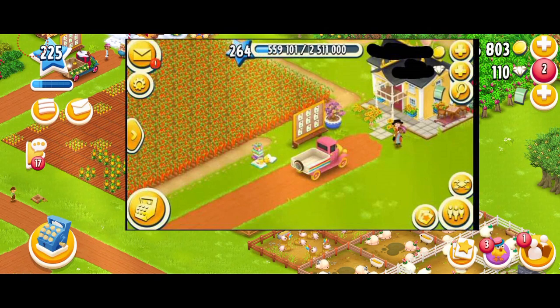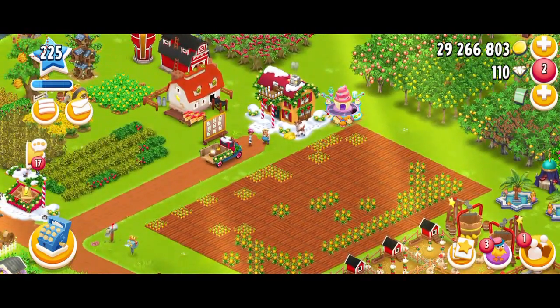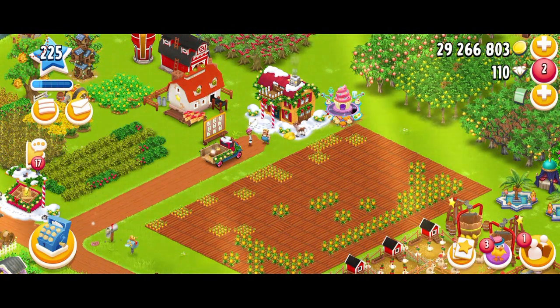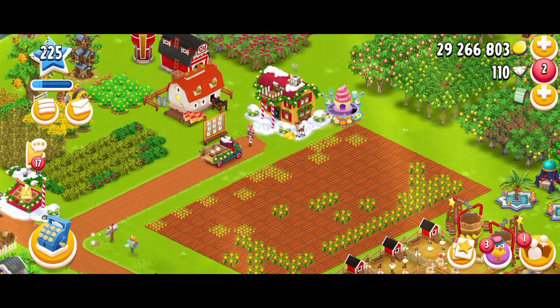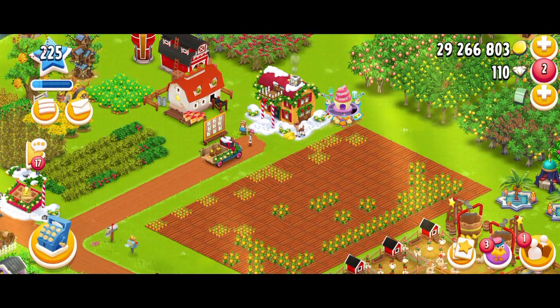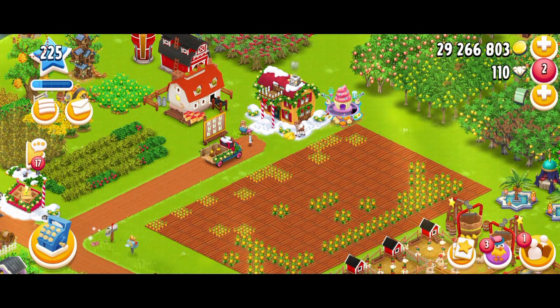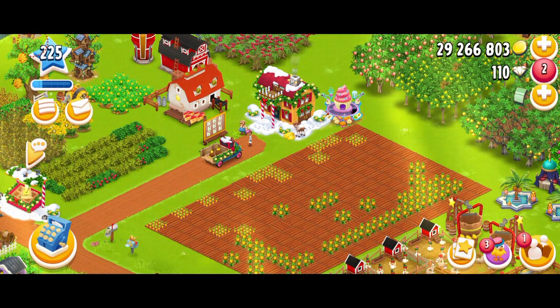If you look at the new theme, one change I really don't like is that now our level is at the very left, which does look neat. But I just preferred when it was in the middle — we were able to see clearly how many points we'd collected. Now it's just very small on the left-hand side. And apart from that, all these icons just look very cartoonish.